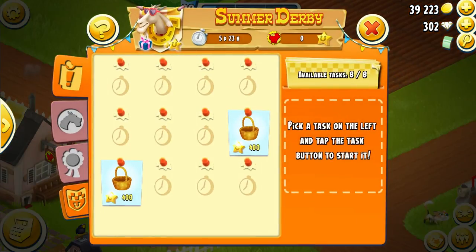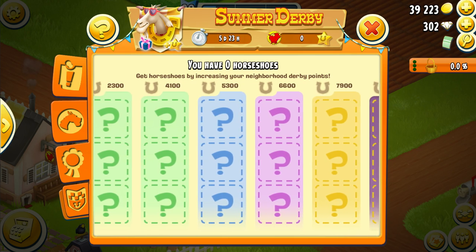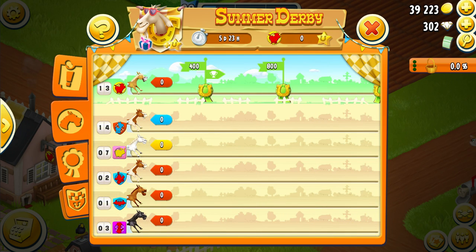Only having two members comes with a downside — even if you're perfect, there's no way we can get 7,900 points to earn all possible rewards. With one more member we actually could, so if you're really hardcore about Derby, three members is probably basically perfect. Also, if you and another neighborhood are both doing only perfect tasks, it'll come down to who was faster. In the last Derby, when we caught up to others with the same points, we were still in second place, so probably whoever gets there first will win.